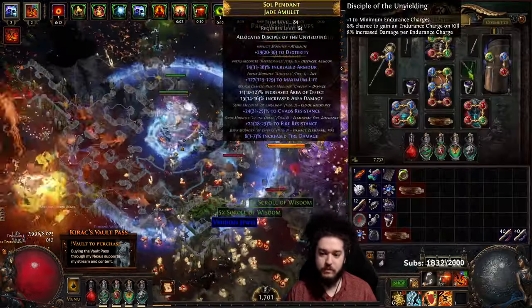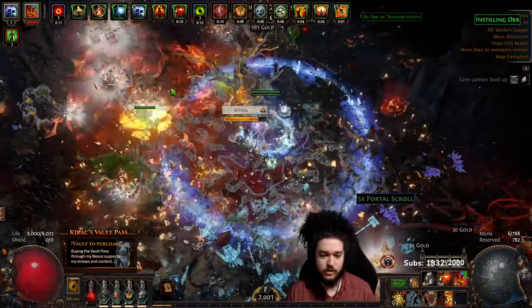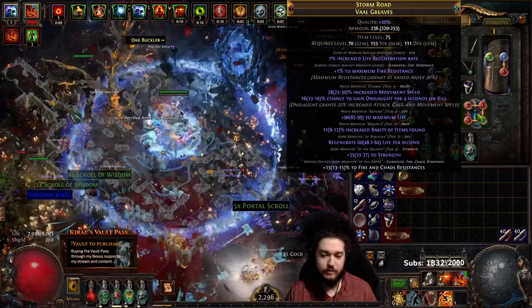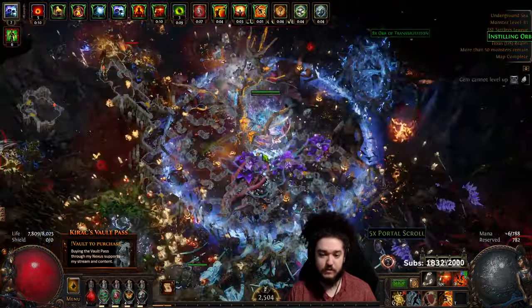My amulet is okay but it has no plus one gems or dot multi, so that's a lot of damage missing. My boots are okay but they do not have Increased Life Regen as a suffix, so that's a big affix missing from them.